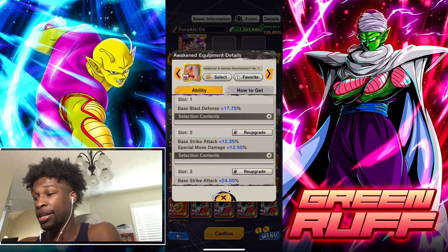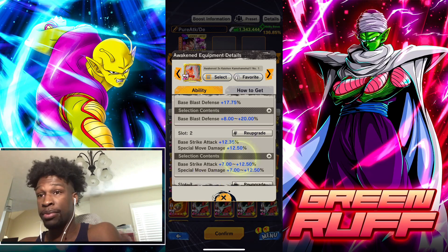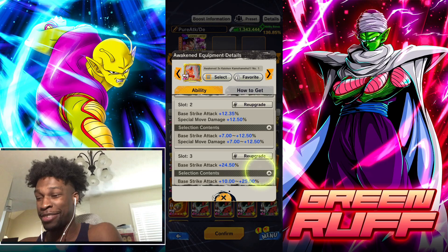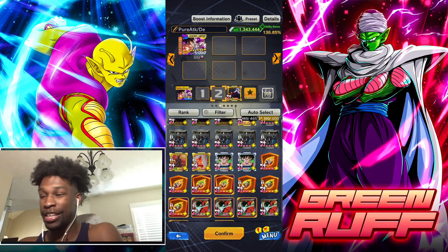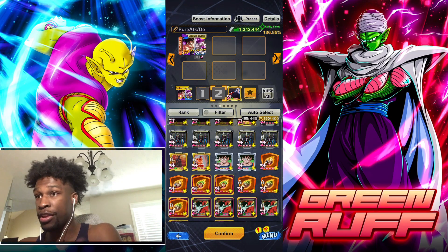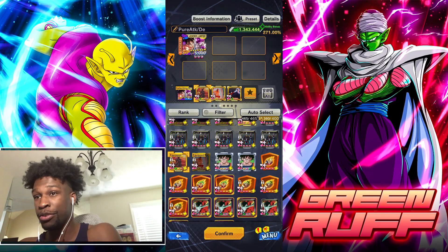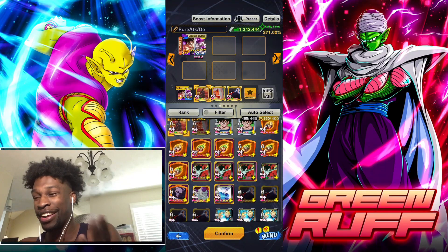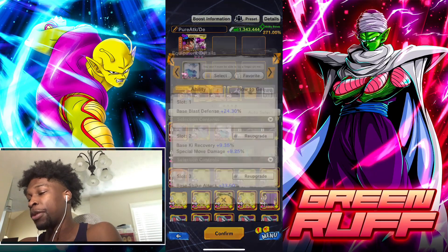The next equipment is basically the exact same thing — it's literally the same. This one also has blast principles up to 20, then 12.5 strike attack, 12.5 special move, and base strike attack up to 25, giving you another 37.5. If you equip both of these together, that's 75 base strike attack combined, plus up to 25 special move damage. These are really great because they both apply to Goku and Frieza's tags, so you can equip both simultaneously.